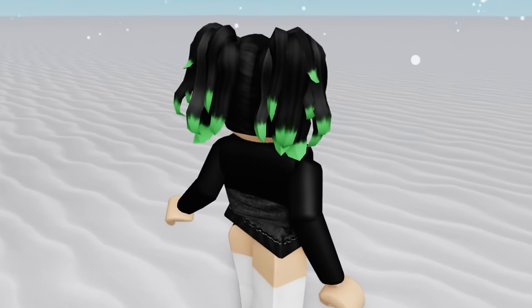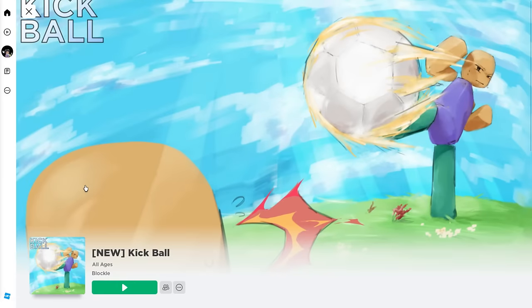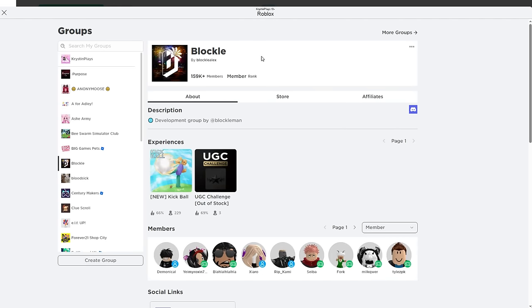I think this one is super cute — the pigtails in black with green ombre. Now let's go ahead and join the game Kickball by Blocky. Before we join the game, scroll down to Developer. One of the tasks we're going to need to do is make sure to join their group.